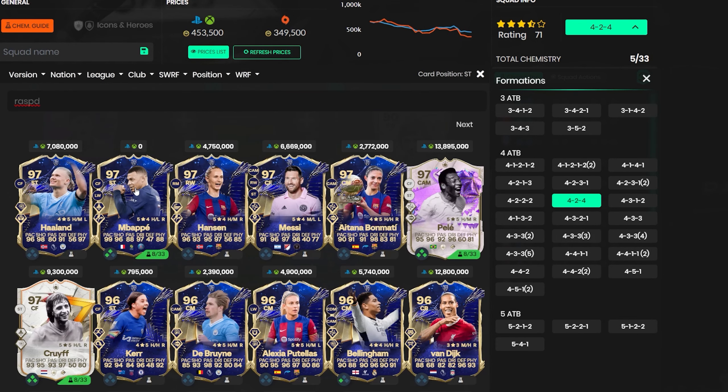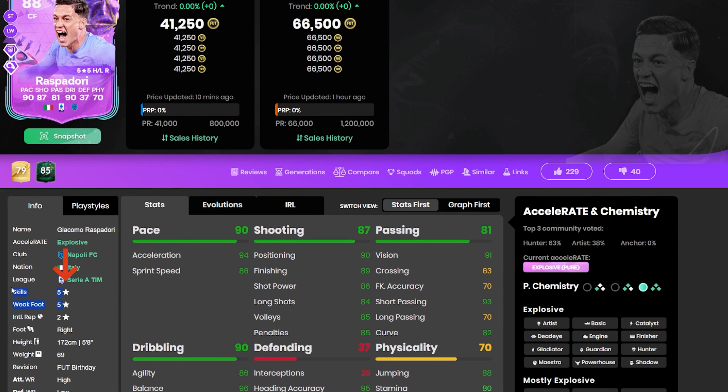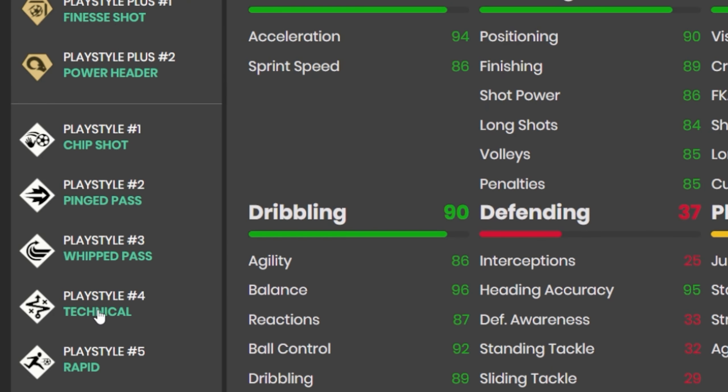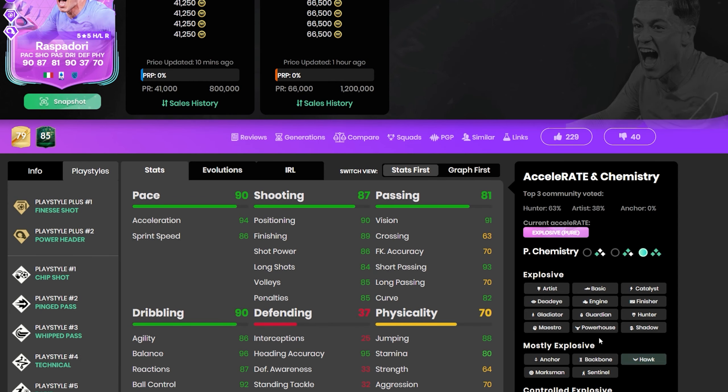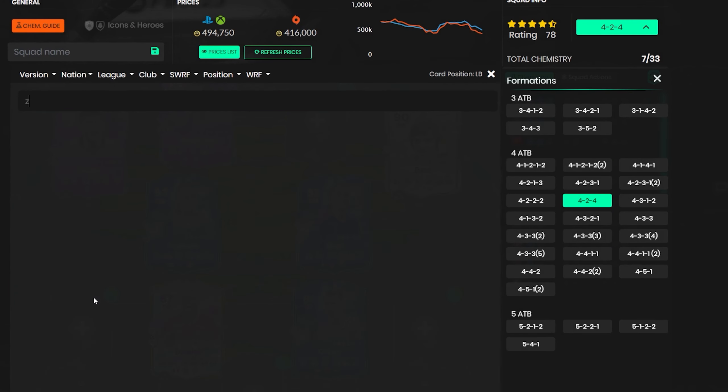Our second striker is Raspadori — one of my favorite cards. Very agile, like a Ben Yedder type, but this card is five-star, five-star. People see him and think he must be bad because he's cheap, but that's not true at all. High/low, five foot eight. He's got the Finesse Shot playstyle plus, Power Header, Ping Pass, Rapid, and Technical — he can set up other players too. Put a Hunter on him: 97 finishing, 90 shot power, 94 sprint speed. Lacks long shots so he's mainly a striker, maybe a stay-forward CAM. He also gives us the chemistry link to Pulisic.